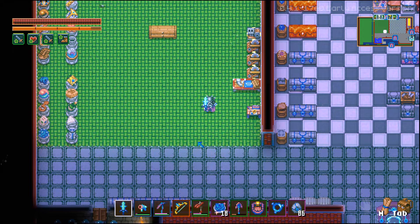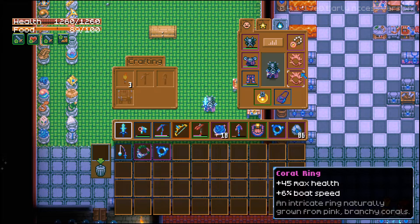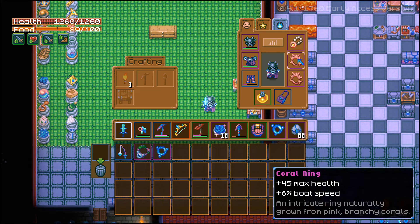Now you can make it a little bit faster, but unfortunately foods do not alter the speed of the boats — I know, big sad. I've tried, I've tested, it just doesn't work. So the only other option we have is to get some loot. We have two rings here: the coral rings and the coral amulet. These are what you're hunting for. If you can get your hands on two coral rings, they give you 45 max health and 6 percent boat speed.